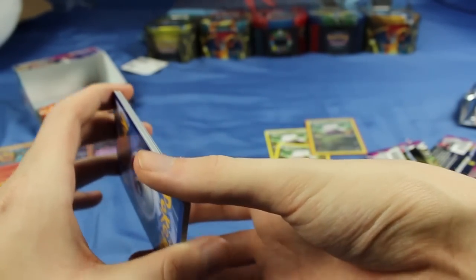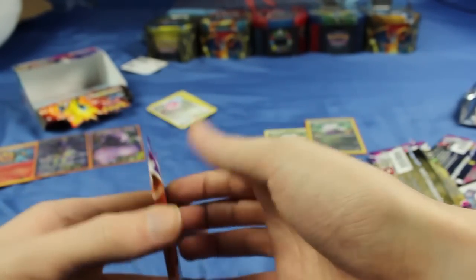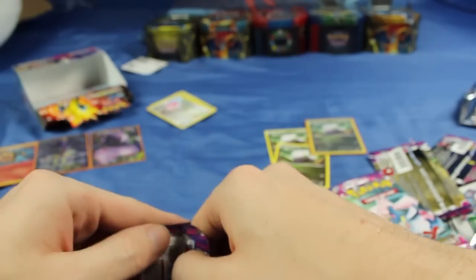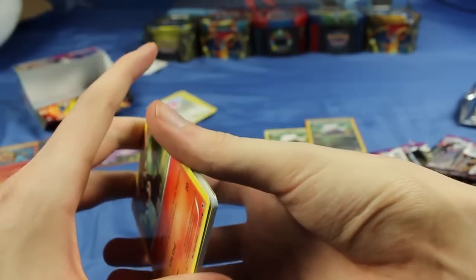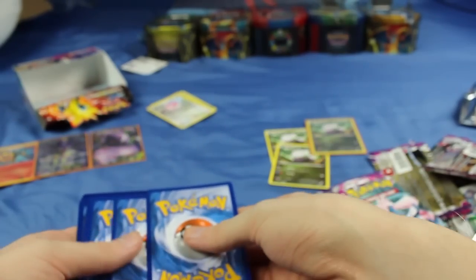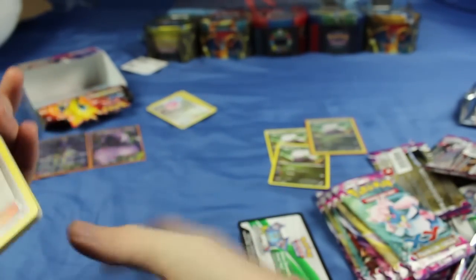But so far we've gotten mostly non-holo rares. We've gotten two EXs and one holo rare, so there's still a lot of things left to find in these packs. I'm hoping for more EXs, maybe a Mega. I think there's a couple Megas in this set — I think there's Mega Gengar as well as Mega Manectric, and I think that might be it.